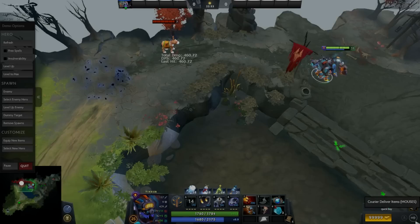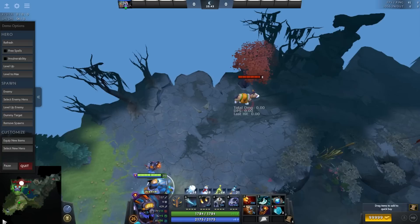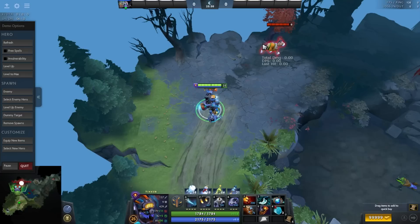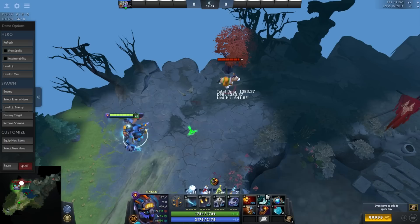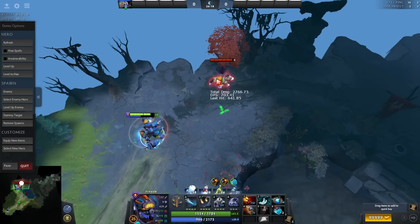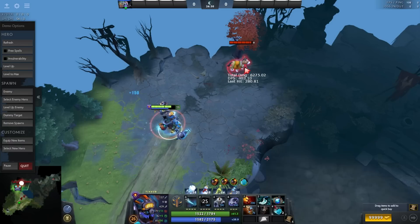Now we move on to the fun part, because we will be using Dagon. The first combo you can perform is Missile, Laser, then Dagon. First, make sure you have Dagon on quick cast, otherwise it's going to be very difficult. In slow mode: you use Missile, Laser, and then as soon as Laser is cast, you use Dagon. Keep practicing this in Demo mode — it's a very useful combo.